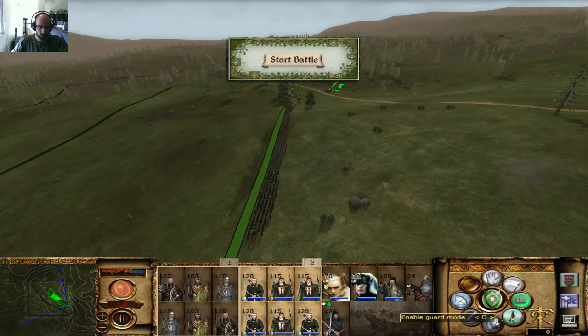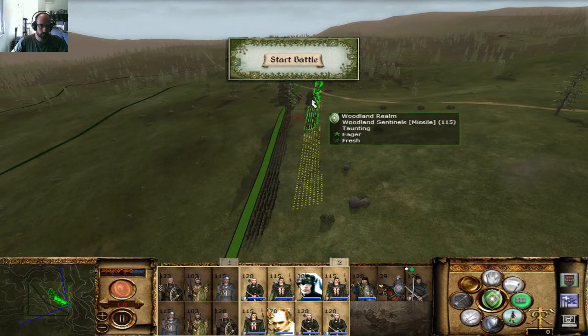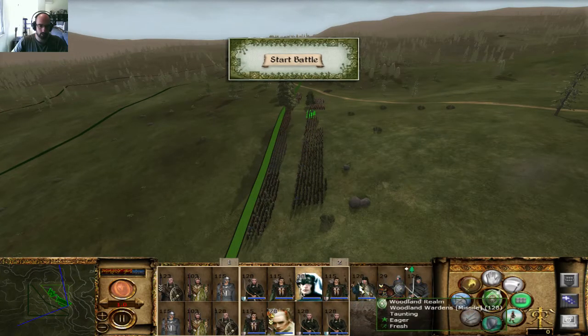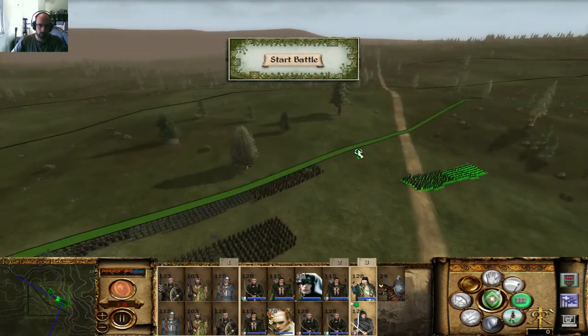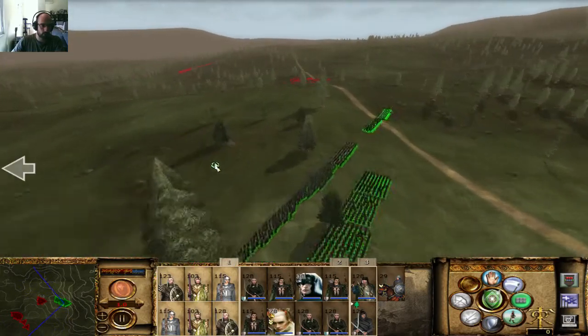I could even station some stakes but I don't think that would be necessary. I want these guys to attack there as well. No skirmishing mode — everyone has guard mode. I'm going to put these guys over here and this guy stays back — I don't need him initially. I'm going to move them really fast.